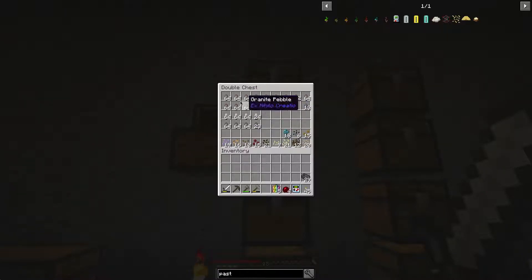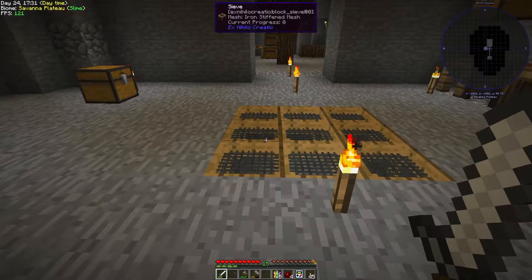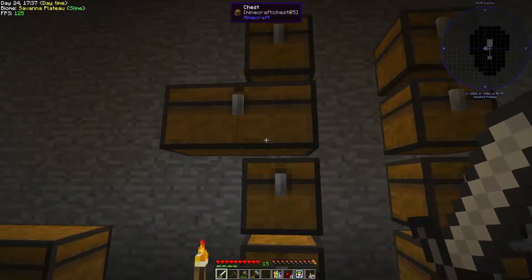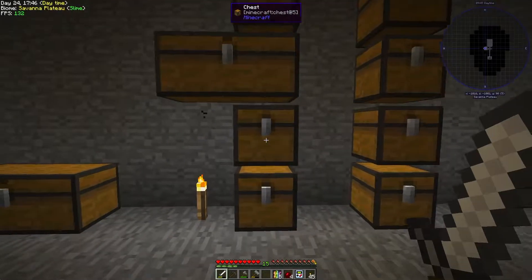From dirt we got flax seeds, beetroot, grass seeds - so we could make grass straight away - potato, canola seeds, pumpkin, rice seeds, coffee, carrots, sugar cane, melon, and a mandrill sapling. I'm not sure what else will come out sifting more dirt, but once we have automation we'll see. I think we can get more saplings too. This is all work in progress and hopefully we can get started with automation this episode.